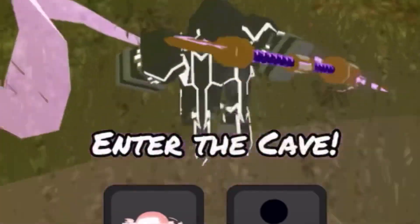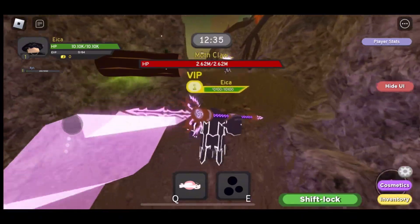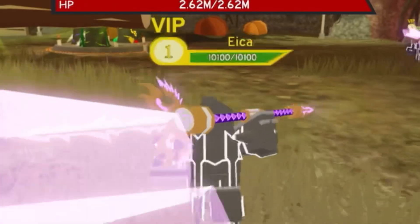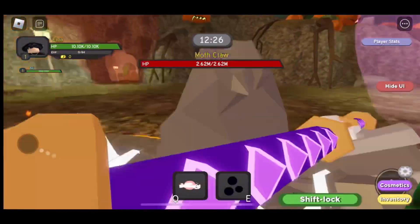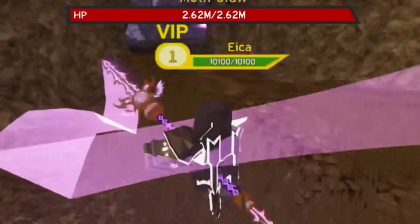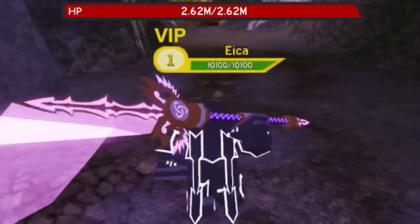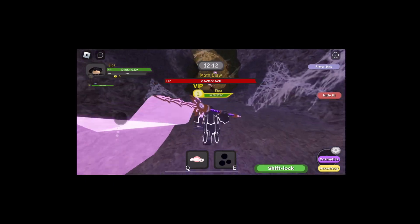You have to bring the log to the altar and then you can enter the cave. The person that has the log has to go to the altar - the person without the item can just go to the next area straight away. Since I have the log I have to go to this altar and put it in, and my teammate can go to the cave first. Also you can just ignore the mobs inside the cave and go straight for the boss room, because they're going to get aggroed and brought to the boss room anyway.